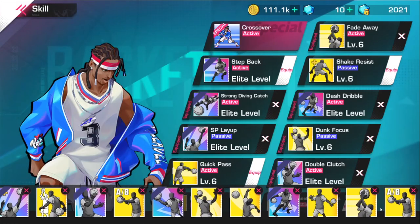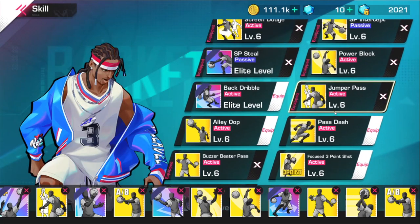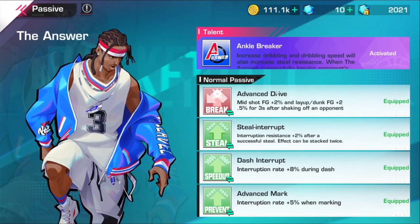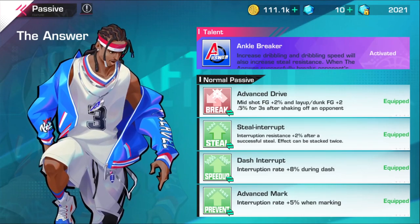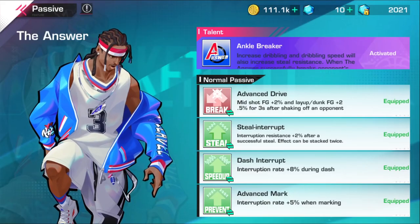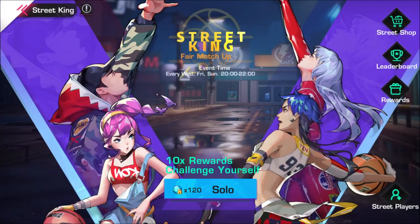I notice I have double direct pass — that's a bug, I'm not gonna say nothing. In the passive I had advanced drive, steal interrupt, dash interrupt, advanced mark. This advanced drive skill is gonna go crazy in the match, y'all gonna see in the gameplay. I'm normally somebody who runs restore stamina but this time I decided to go advanced drive and it worked out so good.